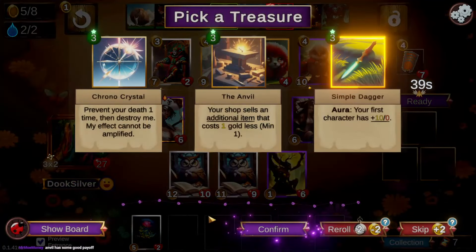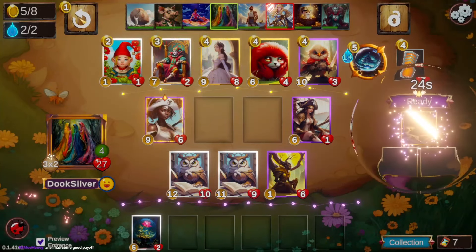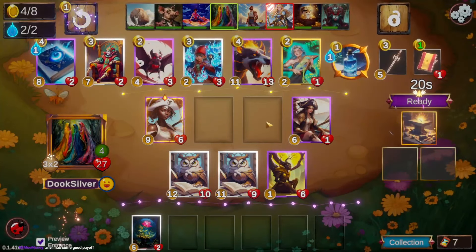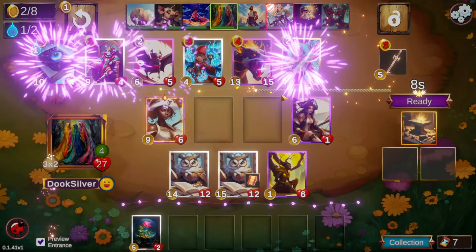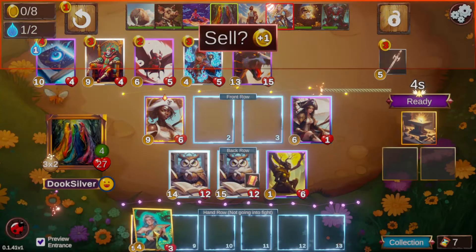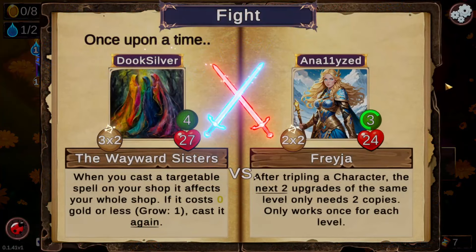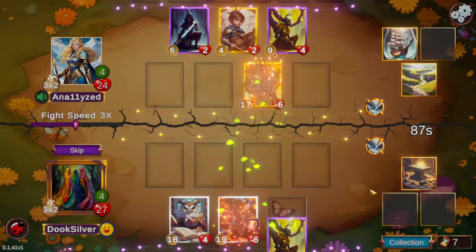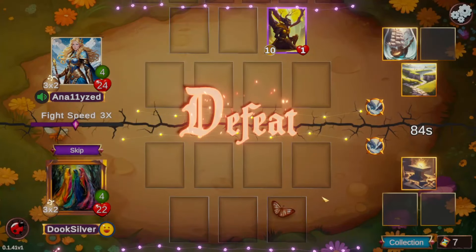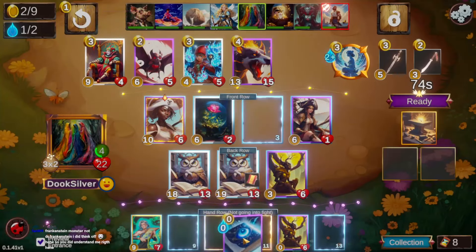We take the anvil and basically hope to pick up some spell books and bank gold. Chrono Crystal and Simple Dagger are also arguably fine — Chrono Crystal is a safe treasure, and the dagger works since we have a big range and the start of some summons. We do find a spell book nice and early and double cast it this time. We get Elaine, who has new art.